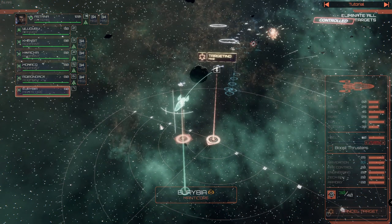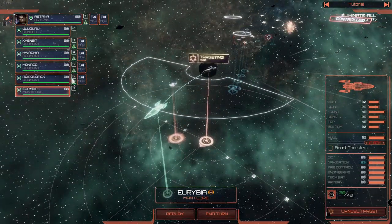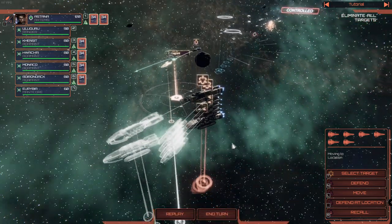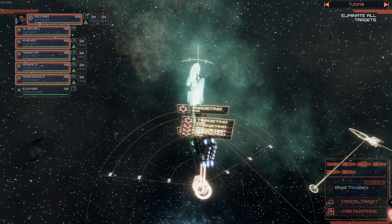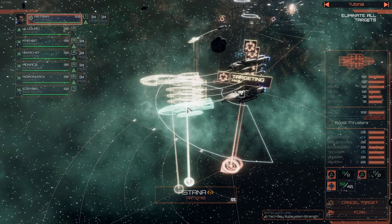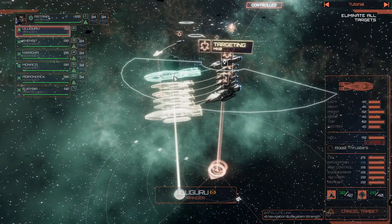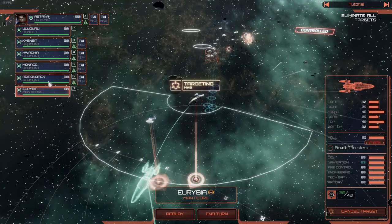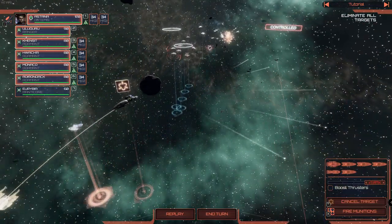Radar prototype squadron is at 15 strength — they are coming forward now. We need to be a bit more careful. A little bit more distance between the ships — we are ready for the next salvo. Excellent. Salvo — target. Oh, they are flying behind the asteroids now, that's not so good. Let's target this Revenant instead.